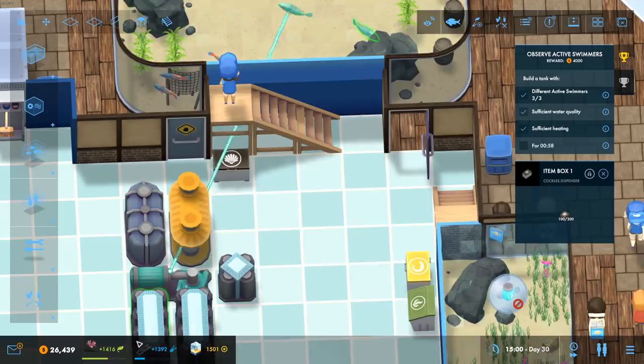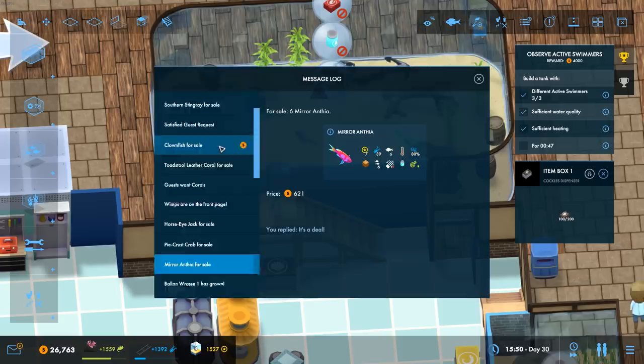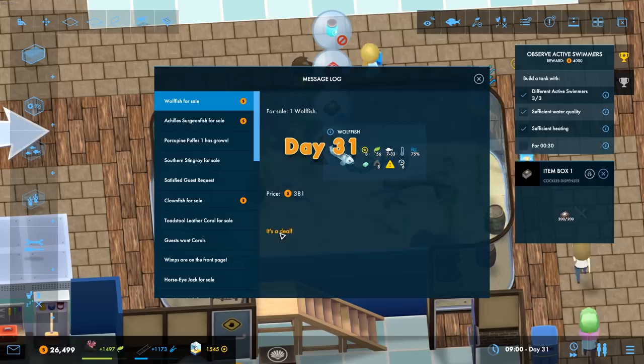Wolf fish for sale - nice. And surgeon fish for sale. Cold water wolf fish - you will eat crustaceans with size two or less, and you need some caves. Other than that you're good to go - I'm taking you, it's a deal. You're going to go in that big old cold water one. We need some more caving - that's fine.